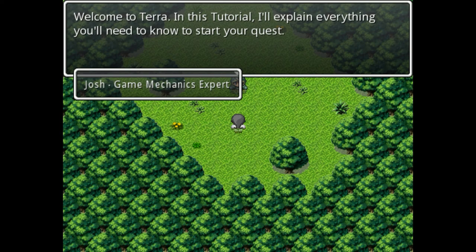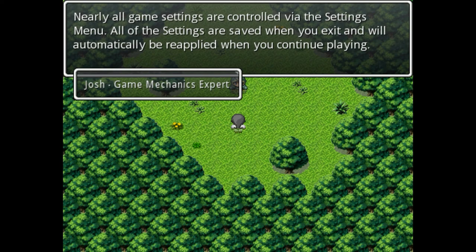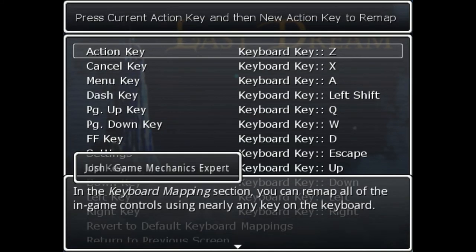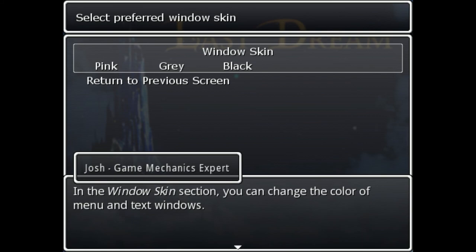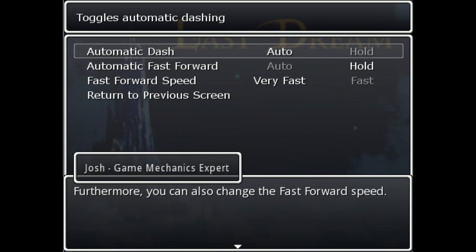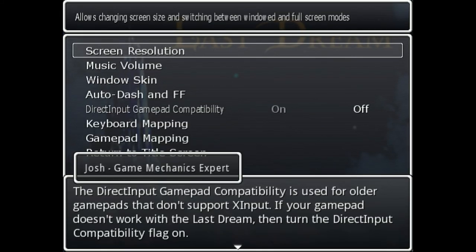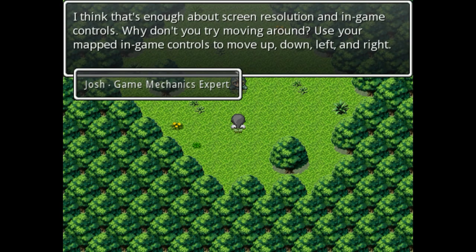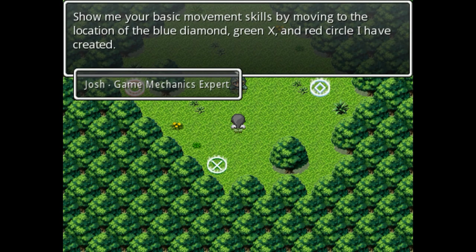Welcome to Terra. In this tutorial, I'll explain everything you need to know to start your quest. Nearly all game settings are controlled via the settings menu - all settings are saved when you exit and will automatically be reapplied when you continue playing. Show me your basic movement skills by moving to the location of the blue diamond, green axe, and red circle I have created.